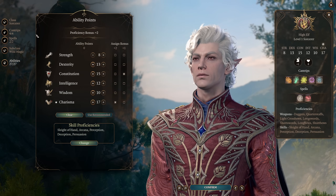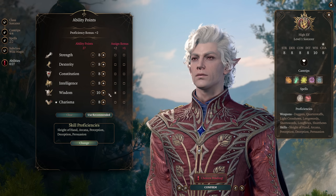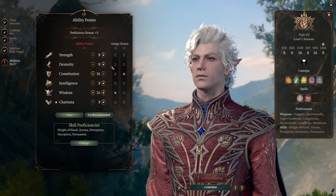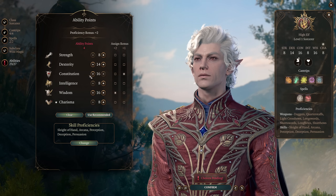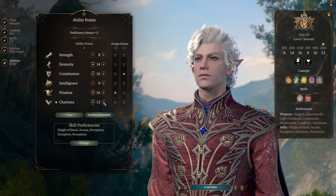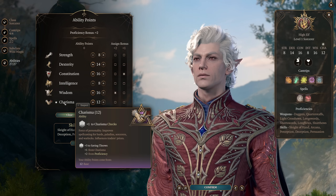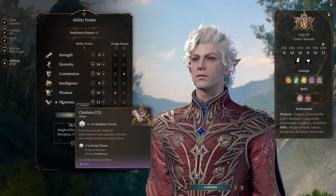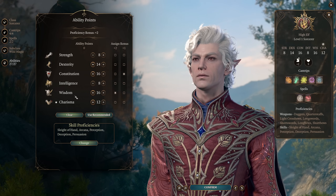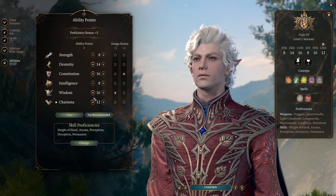For our ability selection, we are going to take a rather unusual split for a Sorcerer: 16 Wisdom, 16 Constitution — because you should almost always take 16 Constitution — 14 Dexterity for AC, and then only 12 Charisma. Our combat abilities are going to come from levels in Cleric rather than Sorcerer, so we don't need very high Charisma. If you aren't using this as a party face, you can drop Charisma to 8, taking 17 Wisdom to use Ethel's hair, or 17 Wisdom and 15 Dexterity to boost both with an ASI.